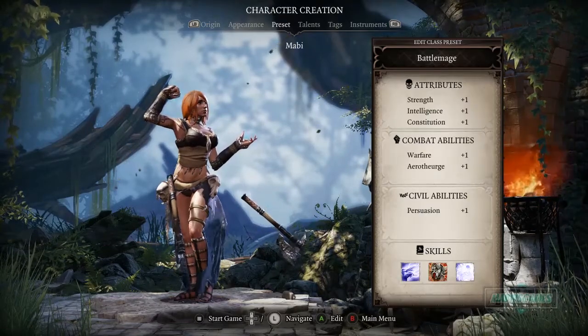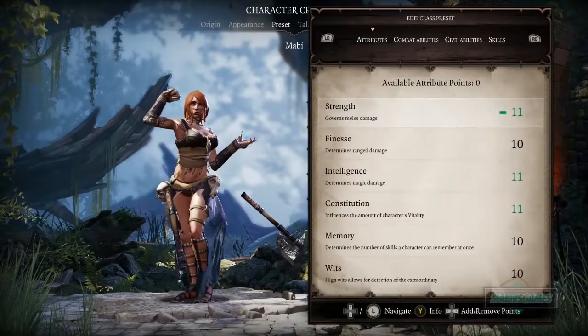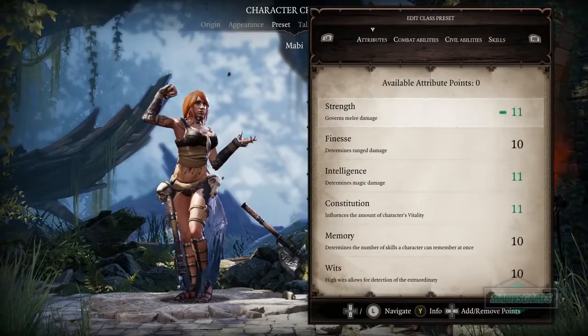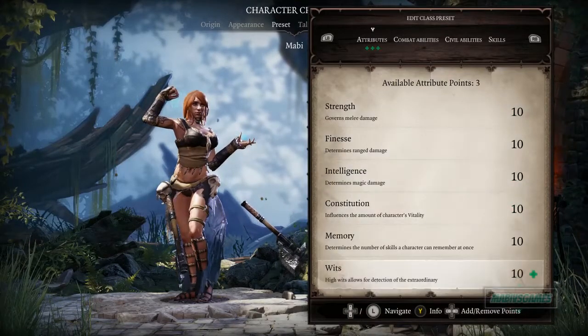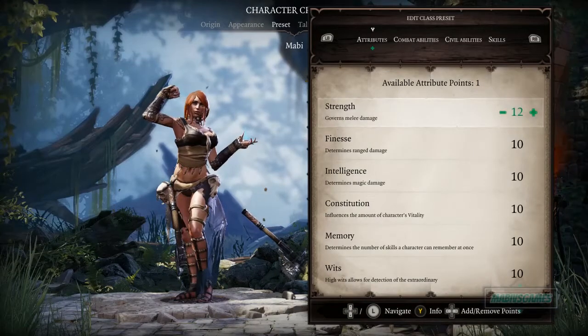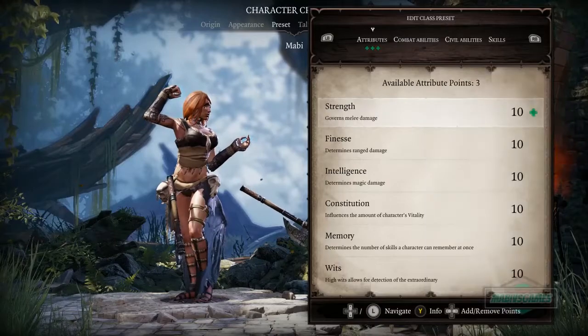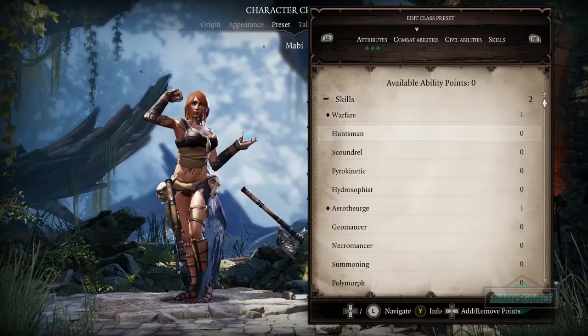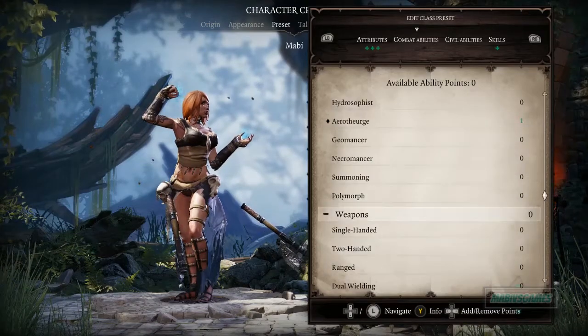We've got preset attributes and we can edit them. I'm really sorry if I mess these up — I have no idea what I'm doing here. So let's look at her abilities: we've got Wayfarer, Aerotheurge, Geomancy, Necromancy. We can get really crazy with this.